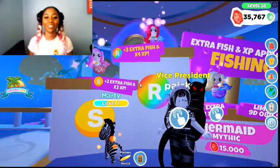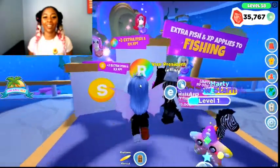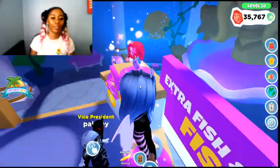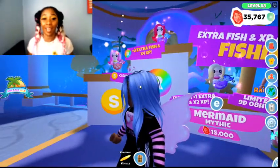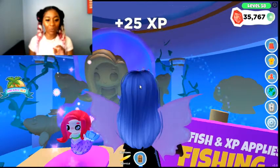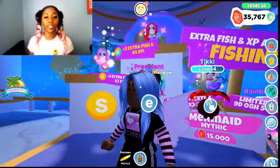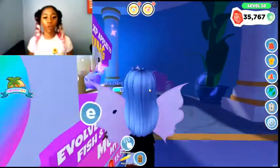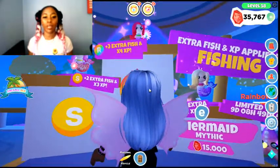If you get a rainbow shiny, then it turns into that one at the top — we can see her from here. That is three extra fish and four XP. So you get four XP when you get this one. You have to buy four of those mermaids to achieve that one. This one over here — that's two mermaids put together. And this is the single one. But if you get four of these mermaids, then you get that one at the top, which will be the rainbow shiny one.